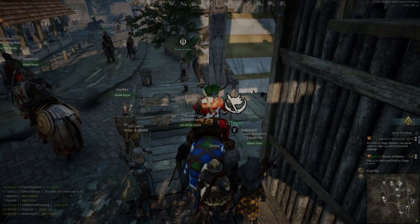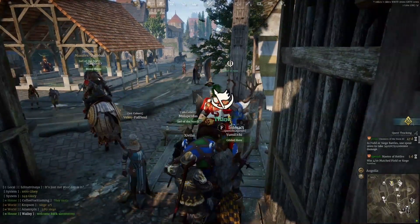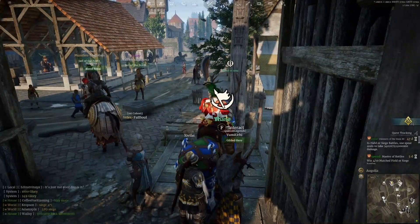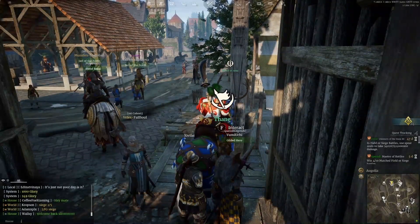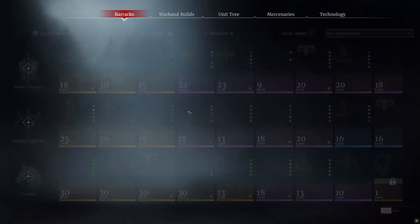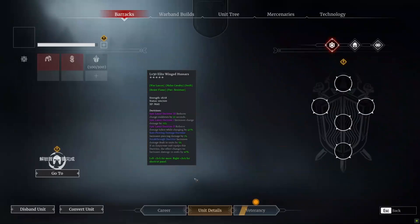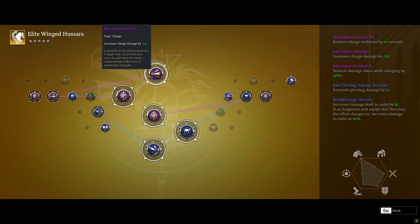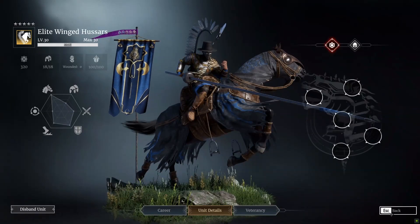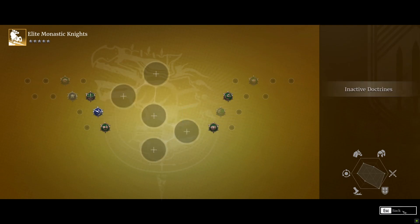We're going to look at both units in detail to begin with, and then I'm going to show you a bit of gameplay from both as well while I discuss the units. I have both Monastic Knights and Winged Hussars at level 30. What I'm going to do is knock off all the doctrines just to make sure that we are getting the correct stats with no added bonuses from any doctrines. I'll go over doctrines in just a second. So we're going to start off with the Monastic Knights.